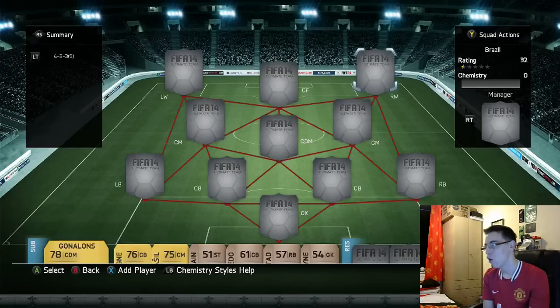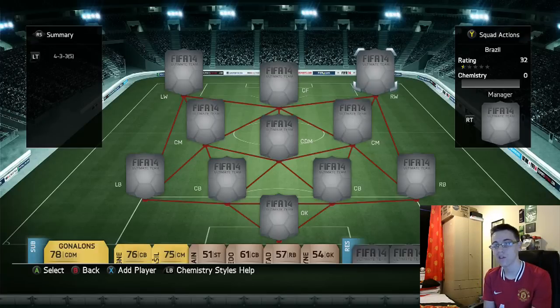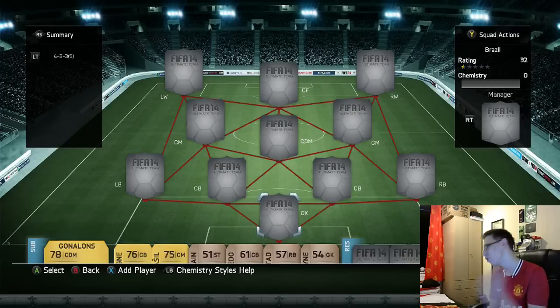Hey guys, it's Melvin7 here and today I've got a market crash team. It's going to be 8,700 coins so it's very, very affordable. I'm not kidding you — it's my favourite team I've ever built on FIFA 14. It is so overpowered, so fun to use. It's actually made FIFA 14 fun again.